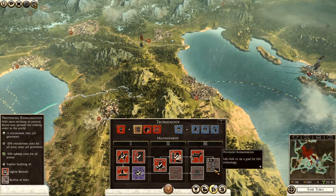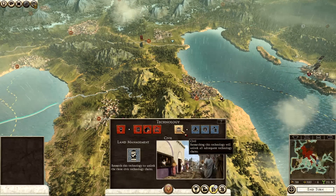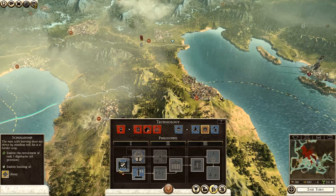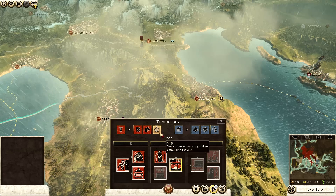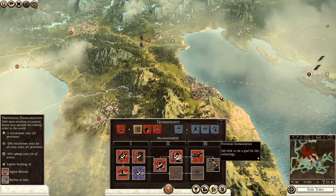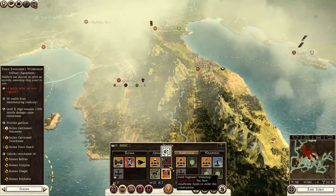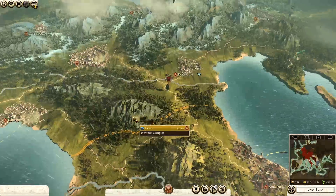Once we've done the Field Engineering Workshop research, we could go into Economy — I'm not too sure. The endgame is to get these advanced Barracks and Legionary Barracks. Once that technology's been researched, we can build a Field Engineering Workshop, which enables the recruitment of Roman Ballista, Roman Scorpion, and Roman Onigas, which would be absolutely fantastic.